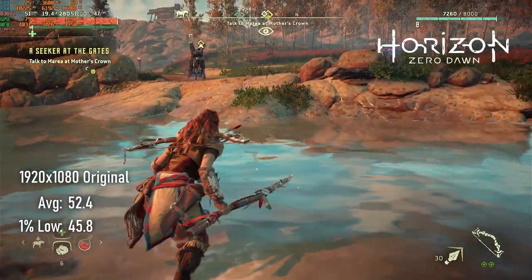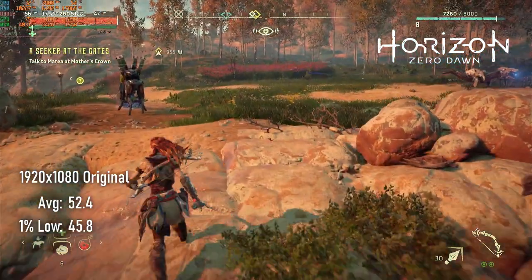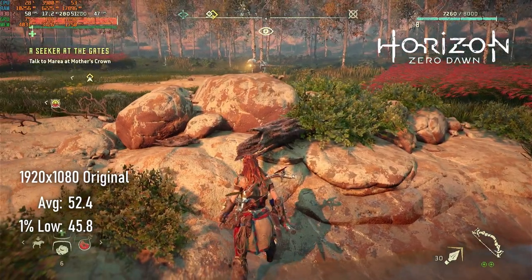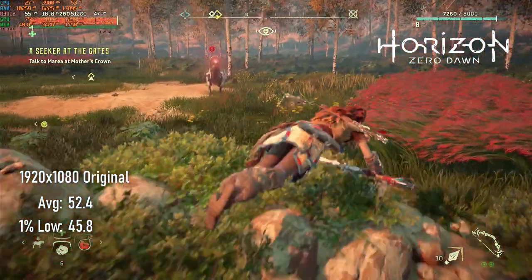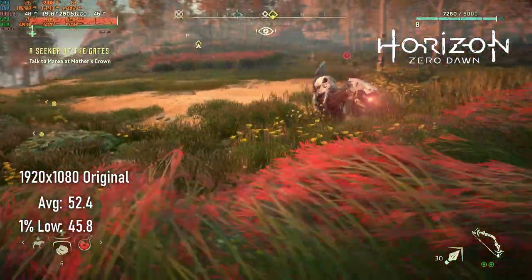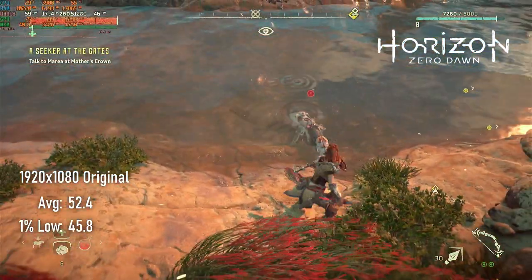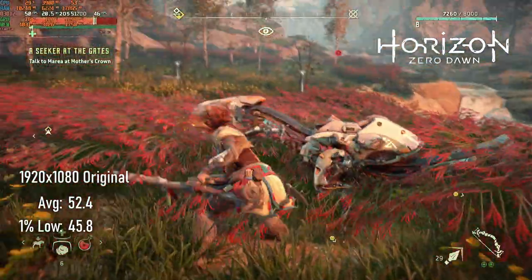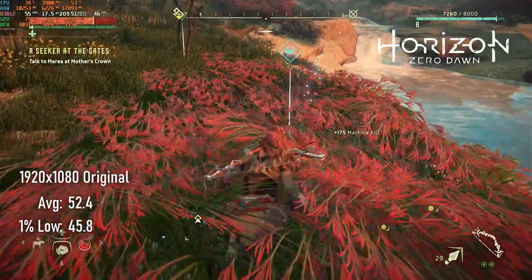Horizon Zero Dawn is a game I've come to wish I'd used the built-in benchmark for. My current run records an average of 52 FPS at 1080 original. This is 10 FPS slower than the 8GB version, though this isn't necessarily down to a performance differential in the card — it might simply be down to a difference in weather, time of day, number of characters on screen, or other variables. Still, dropping resolution to 900 should bring frames up to a constant 60.